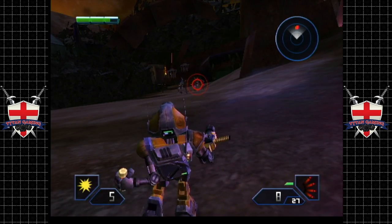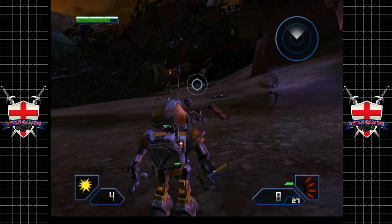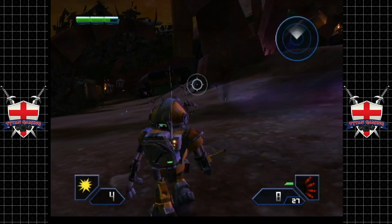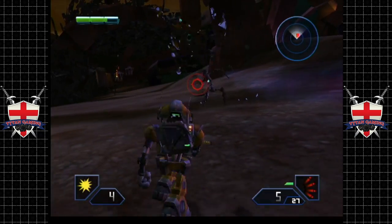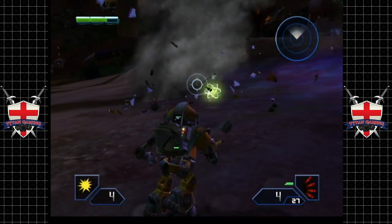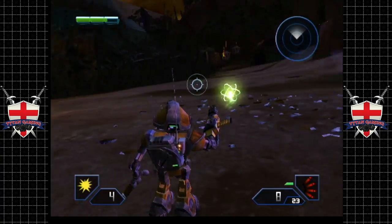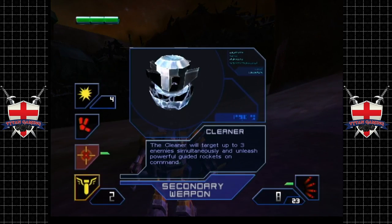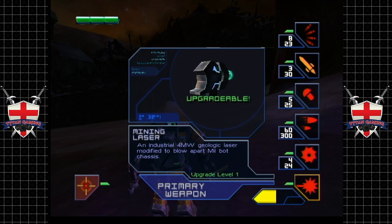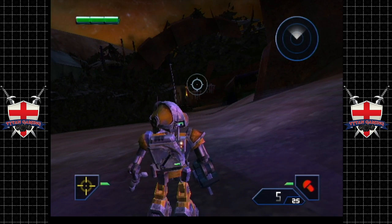This is where things get a little bit interesting. Let's get a coring charge out. Yeah, you're a little bit too close for my liking, dude. Oh, that hurts! At least he dropped us some health — that's nice of him. See these cages over here? These actually contain those zombie fellows.